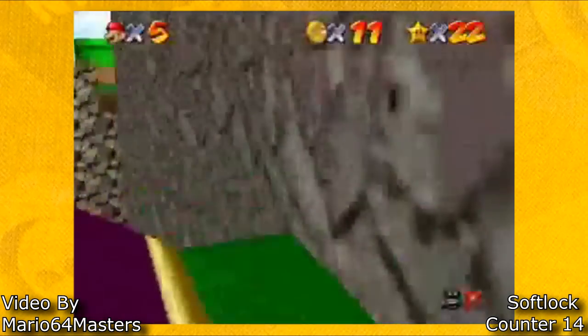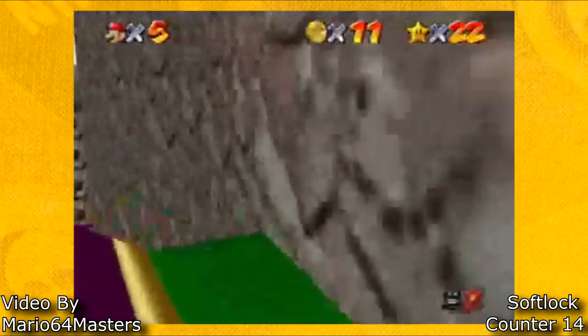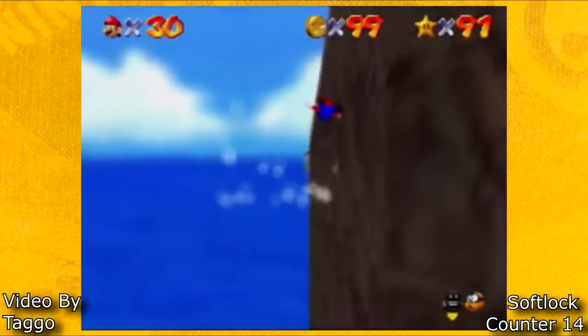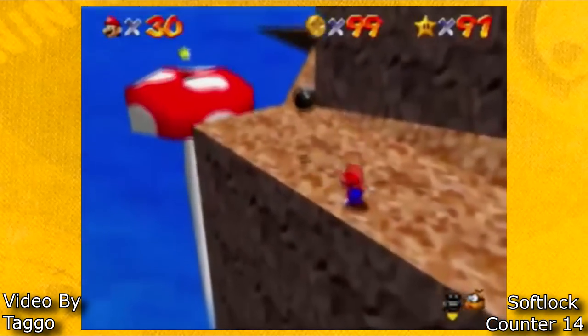The next type of softlock we're going to be looking at are star softlocks. This one is the vertical wind iteration. These softlocks happen when you collect a star in vertical wind. Since the game waits for Mario to hit the ground to do the star animation, and Mario will never hit the ground because of the strong wind, it softlocks the game.